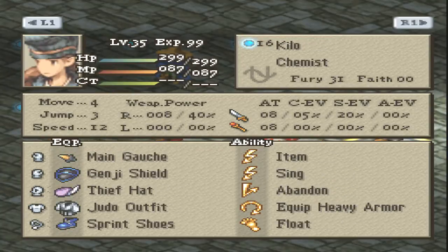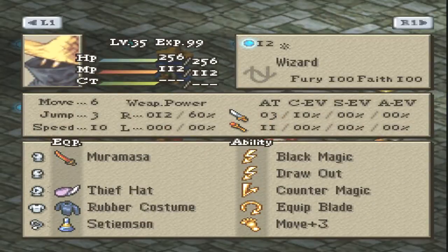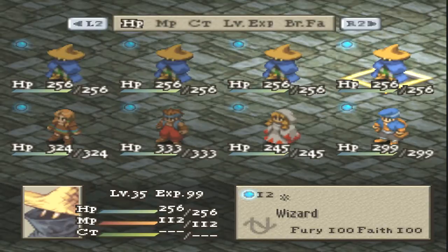The gimmick behind Heart Hunt's wizards is they all have Kikuichi Boji, which is lightning elemental, and the rubber costume absorbs it in my patch, so they can all heal and deal damage at the same time. They have 100 counter magic, and they also have Bolt 3 and Flare in case there is elemental absorption.